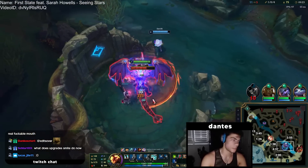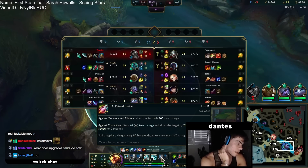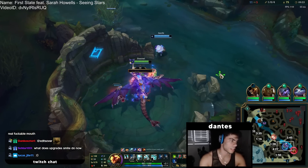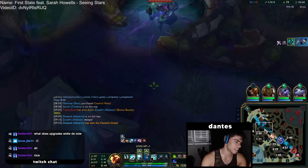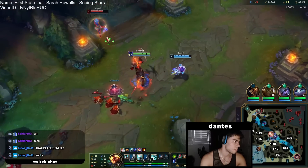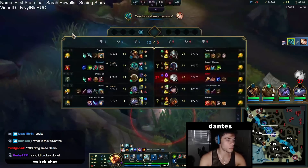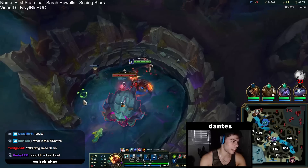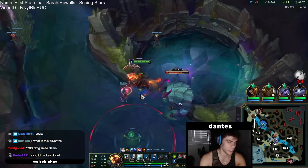When you upgrade smite the first time it does 900 damage — it's like a chilling smite. When you upgrade it the second time it does AoE damage to all creeps around the target you smited, dealing 1,200 damage. In the past you used to get I think three treats from dragon, but I think they reduced it — I only got like two or even one.